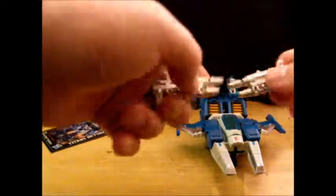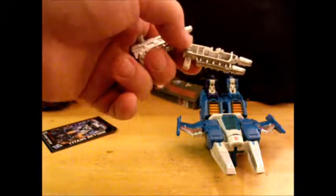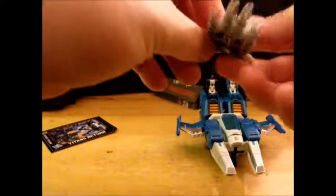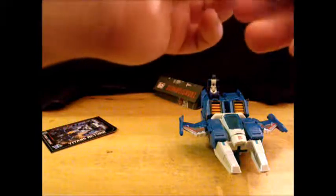They look nice from one side, but turn them over and there's a lot of hollowness. You can combine them at a really weird angle to form something that Freeze-Out can sit in — like a little chair.